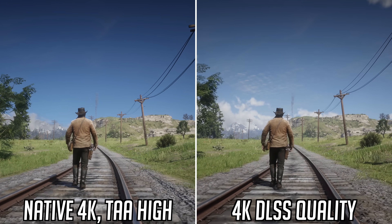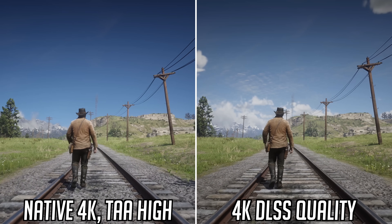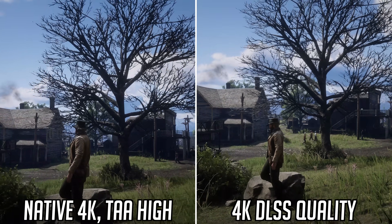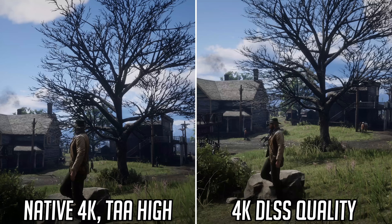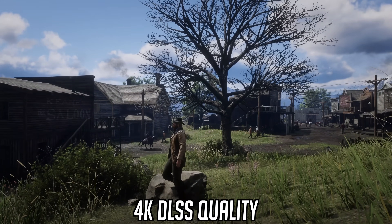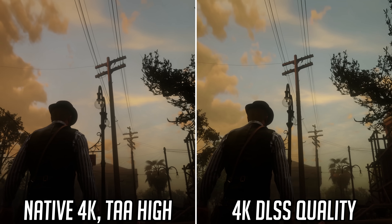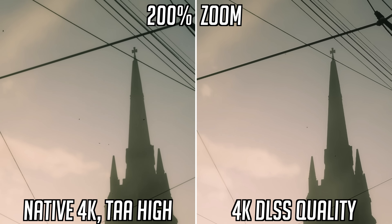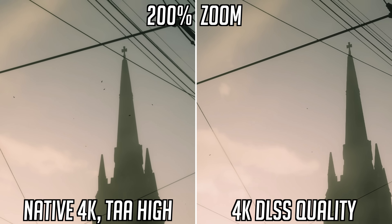Primarily, I was noticing a fair bit of flicker, like on the train track sleepers here — the edges look very aliased and unsmooth, which is a bit distracting. This is still present at native resolution but DLSS makes it much more obvious. Likewise, watch around the edges of this tree: the whole outline seems to shimmer and flicker as the camera moves. It didn't affect every tree thankfully, but it's still quite annoying. It also affects fine lines, with power lines just breaking up and coming back together, and the same sort of thing happens on the church spire in Saint Denis.